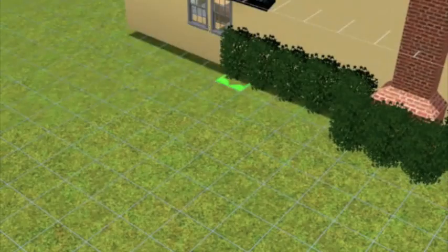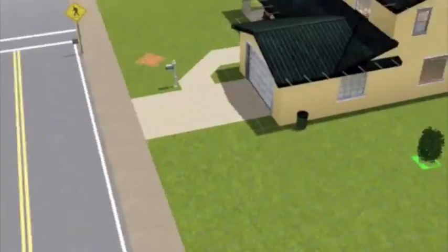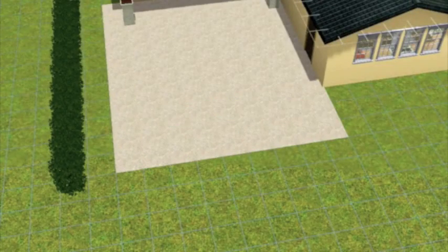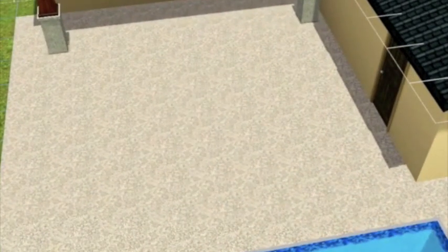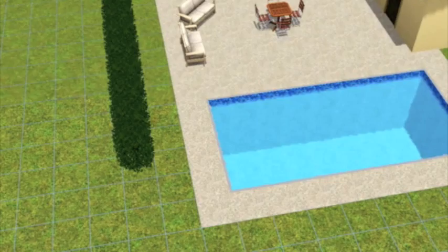We're outside now, doing some shrubs and stuff. Couldn't find the flagpole — that made me really mad, I don't know where the heck it was — so there's just a bunch of flowers there. I think I'll replace it with a light later on. Pool in the backyard, because the Smiths do have a pool back there. A table — I don't know why I used that little cruddy table, and two really unattractive chairs.